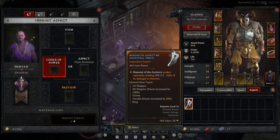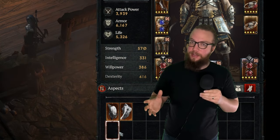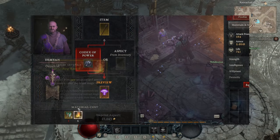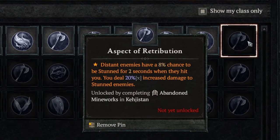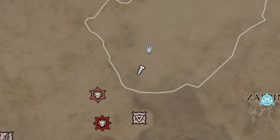Wrapping up aspects: when you get a roll at the top end of the value, save it for an item you'll be using for a long time. You can browse available codexes in your Codex of Power (press Y), see which ones you haven't earned yet, and pin the dungeon location on your map — even if it's in an undiscovered area. It'll place the map pin exactly where the dungeon is, which is super handy for targeting what you need.